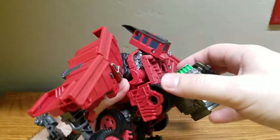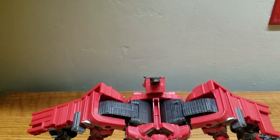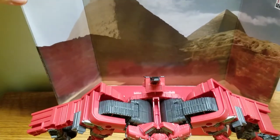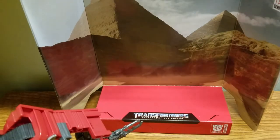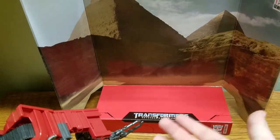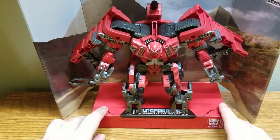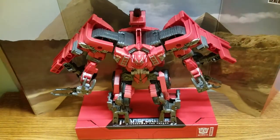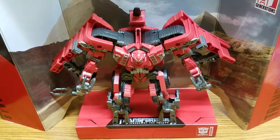He comes with a backdrop, like all Studio Series figures. This one shows the shadow of Devastator and the pyramids — it's the Egypt battle from Operation Firestorm in Revenge of the Fallen, where all the Constructicons met up. Here he is posed in front of it and it looks quite nice, though you really have to stretch the backdrop because of how wide he is — similar to Mix Master.